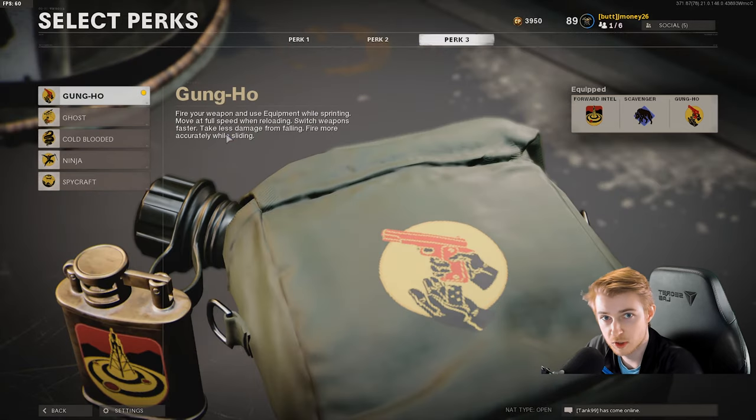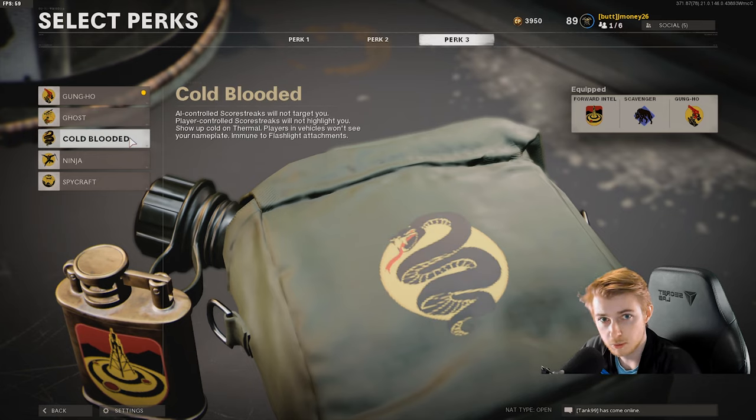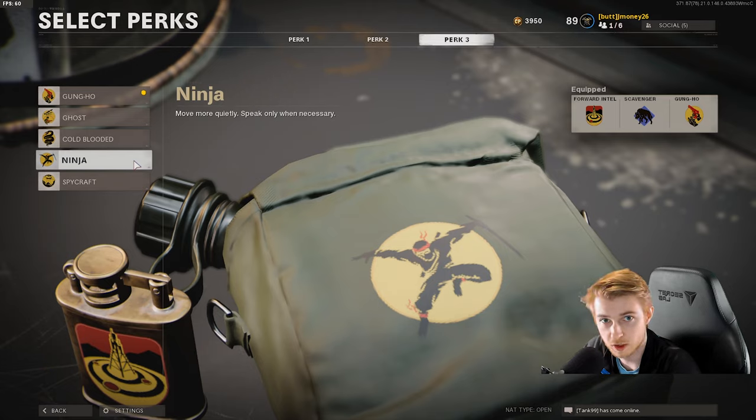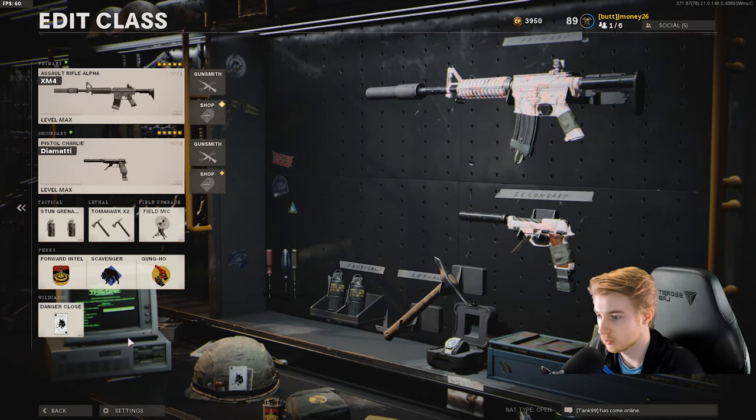For the third perk slot you can basically use any of them. Gung-Ho lets you fire, reload, and use equipment while sprinting — great if you like to play fast. Ghost helps you move around without being seen on the radar. Cold-Blooded keeps you safe from AI-controlled killstreaks. Ninja helps you sneak up on people more quietly. Spycraft was almost made for this challenge — you can hack enemy Field Mics, get extra field mics without placing them yourself, and you're immune to counter spy planes, helping you get more revealed enemy kills. It's a strong pick if you're focused on Flora camos.